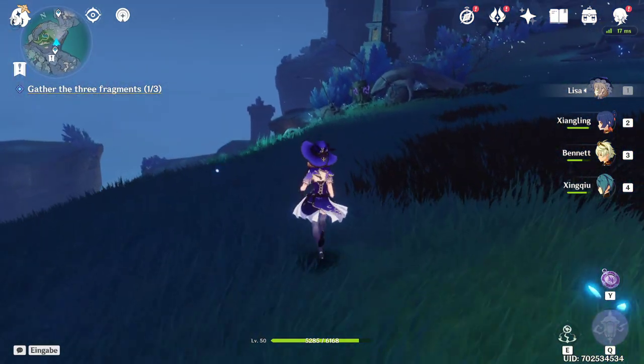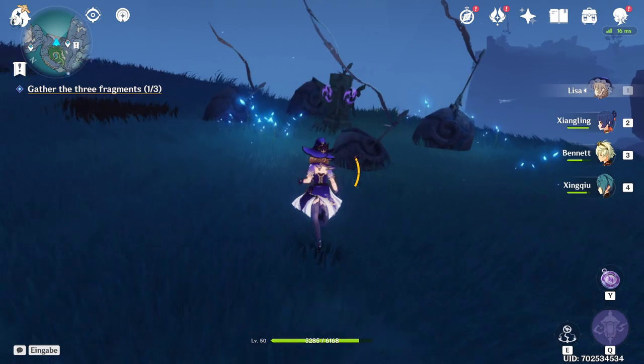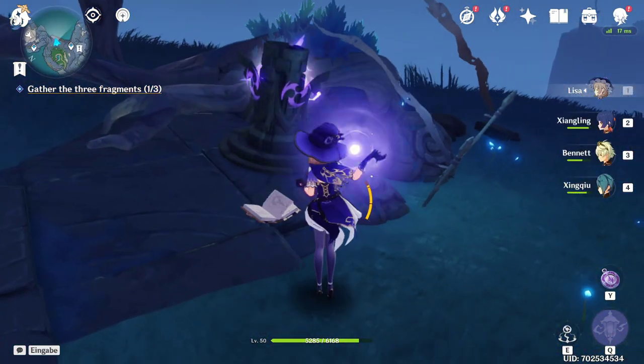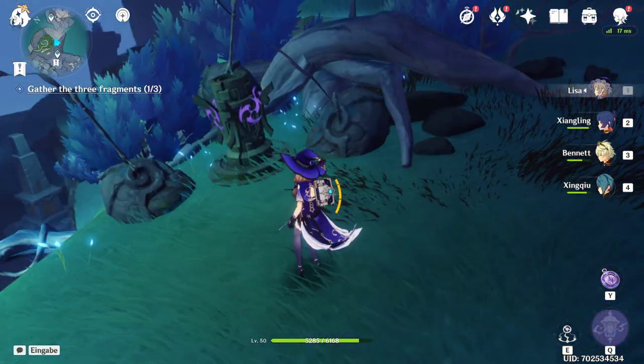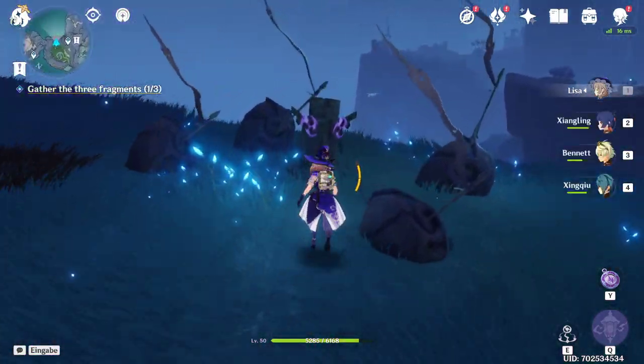This is number one, which we already activated. We'll look for number two, which has only two swords in the ground — it's this one right here. Then you'll find the one with three swords, this one here, and the one with four.